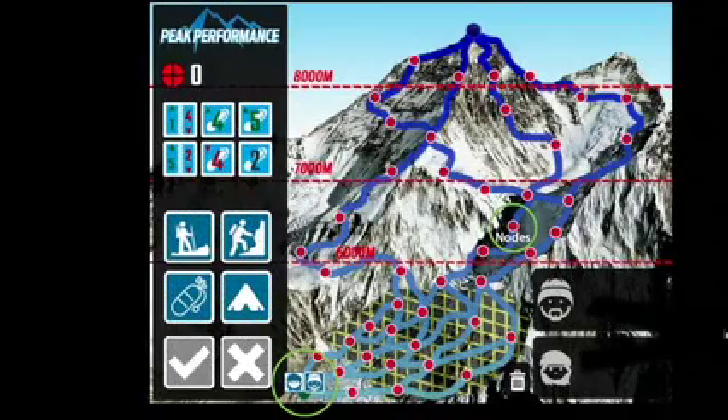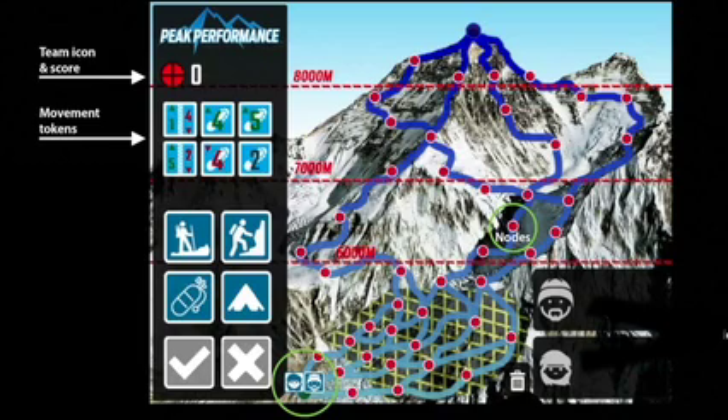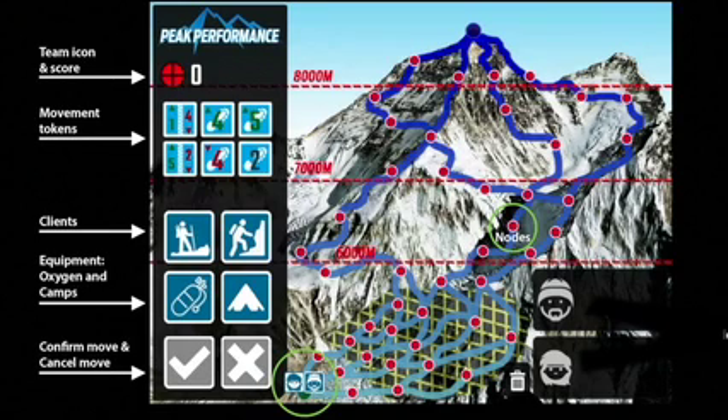Your screen will now look like this. On the top left is your team icon and team score, with six movement tokens showing the up and down movements. These are your two client types. Your equipment includes oxygen and camps. Confirm move and cancel buttons are shown as a tick and a cross.